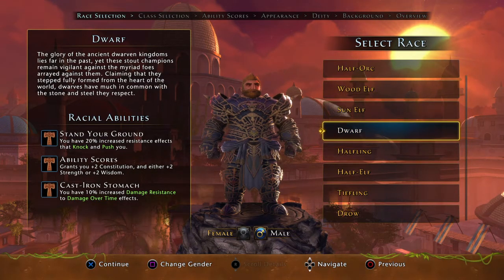The Dwarf is a solid selection as well. You get plus two to constitution and plus two to strength — wisdom isn't so good, but strength is very good. The racial ability Stand Your Ground gives you a twenty percent increased resistance to effects that knock and push you, which is super nice when mobs are constantly knocking you around. Also Cast Iron Stomach gives you a ten percent increase in damage resistance to damage-over-time effects, which can come in handy in higher level dungeons like Fangbreaker Island. That makes the Dwarf a viable option for the Great Weapon Fighter.